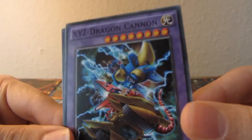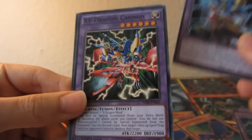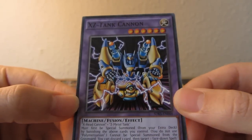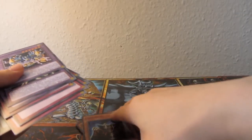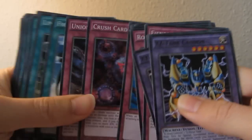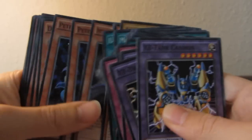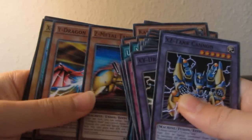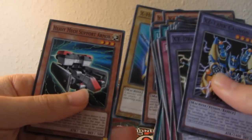And we have the fusion cards: XYZ Dragon Cannon, XY Dragon Cannon, and XZ Tank Cannon. So in each of these decks you have like three fusions at the end of it, which is pretty nice - it's kind of a fusion-based structure deck. Very cool.